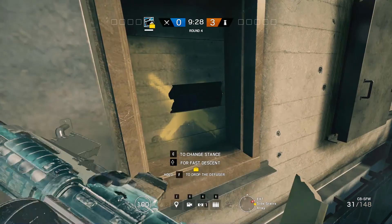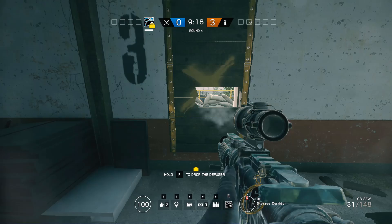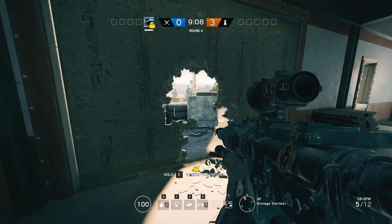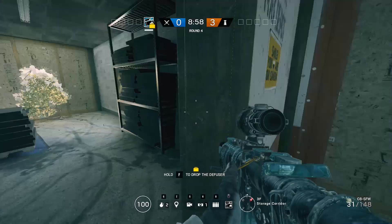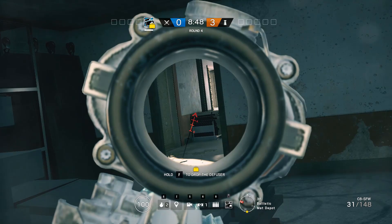Open every single window — you really only need a Hibana for this. Open up this wall; if you have a Thermite you can open both walls with the Thatcher-Thermite combo. Open all these windows and stuff. You can also sit up in this tower way over here and get clean lines of sight all the way over to here, which is a pretty nice angle, although you can be shot back at pretty easily especially if they're playing up there with Valkyrie cams.